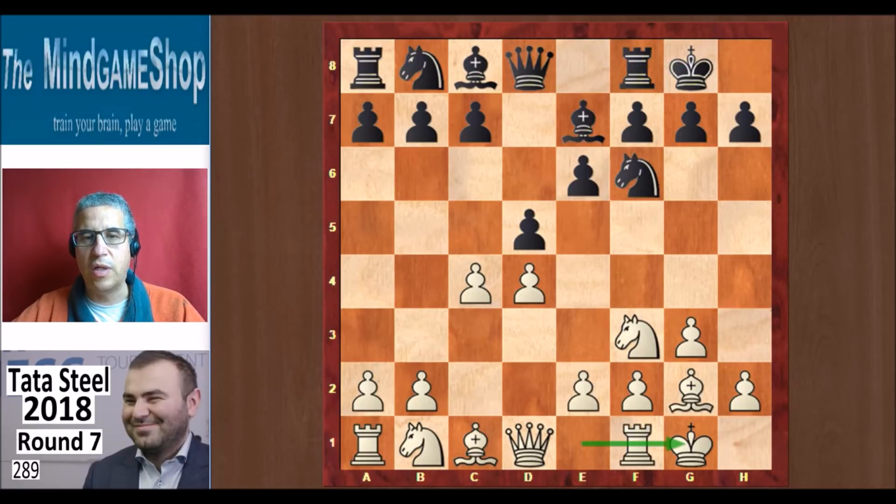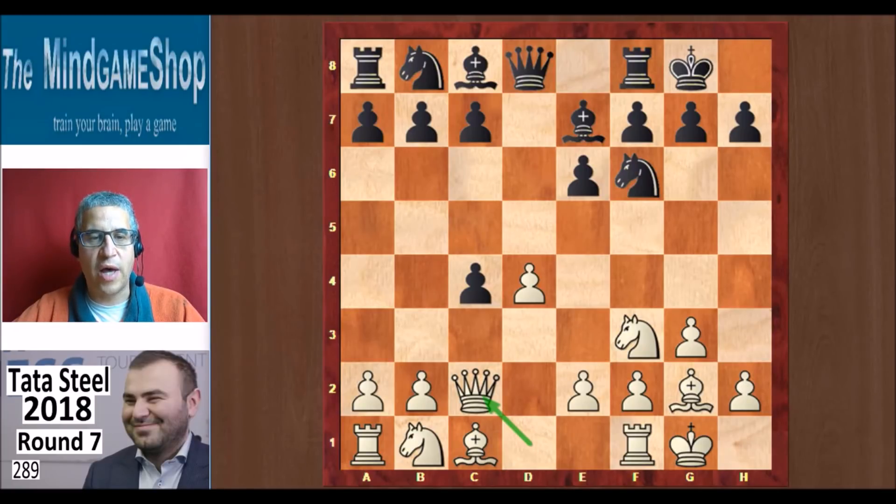Mamedjarov castled. Dxc4 and Qc2. Mamedjarov said in his interview afterwards that this opening choice might have come as a surprise to Wei Yi, as Mamedjarov has played this line only once or twice in his entire career. White wants to win back the c4 pawn. It's not good to try to keep that pawn with a move like b5, because you're opening up the Catalan bishop, and that is bad news for black.